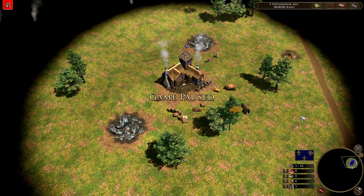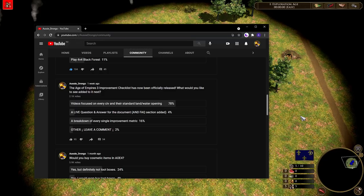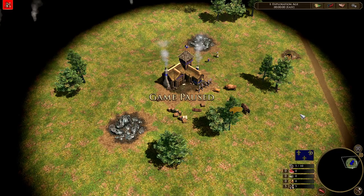G'day fellas, welcome to another video that's part of the improvement checklist. About a week ago I asked on the Aussie Drongo community channel what you guys wanted to see added to the improvement checklist, and overwhelmingly you said you wanted to see videos focused on every civ and their standard land and water opening. Today we're going to be looking at the French.